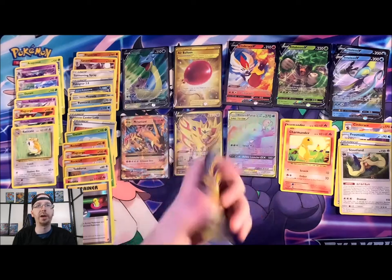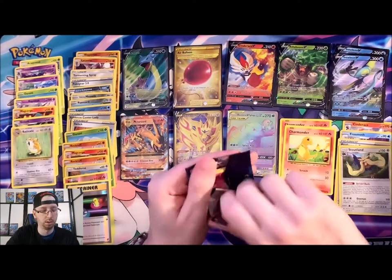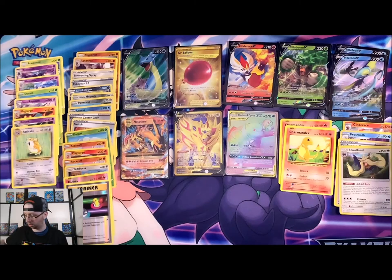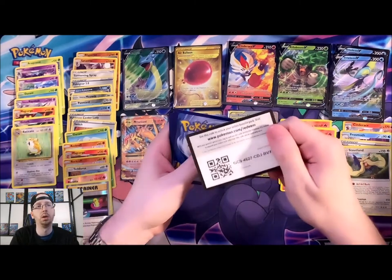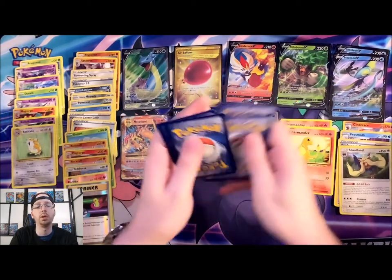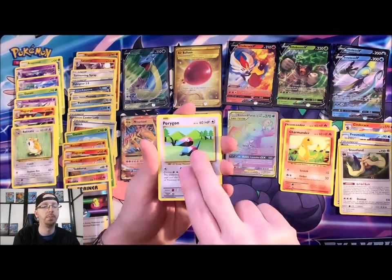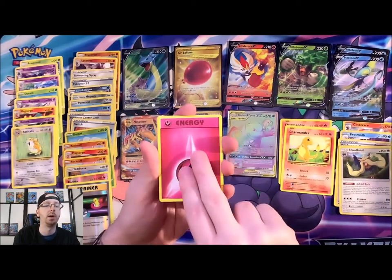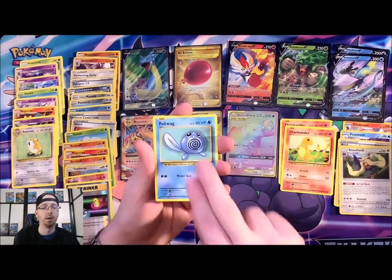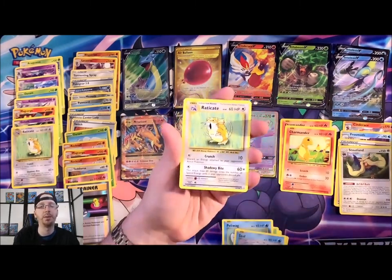Got a Raichu pack. Venusaur's already come through for us so that's good. Code card. We got Surfing Pikachu — just mentioned it — Misty's Determination, Porygon, Fairy Energy, Voltorb, Tangela, Poliwag, Seel, Slowbro Spirit Link Reverse Holo, and Electrode. Yep.